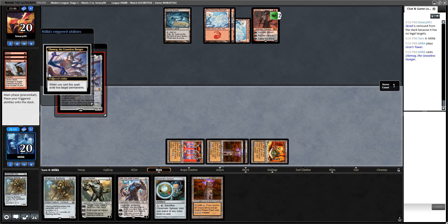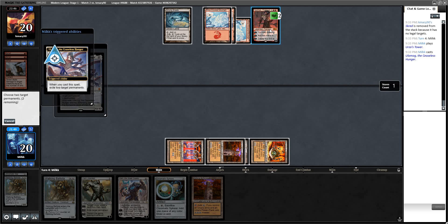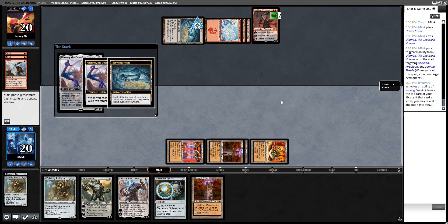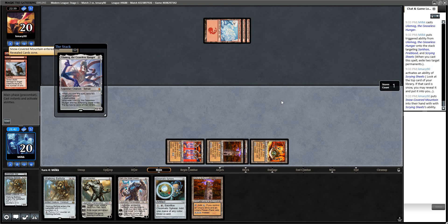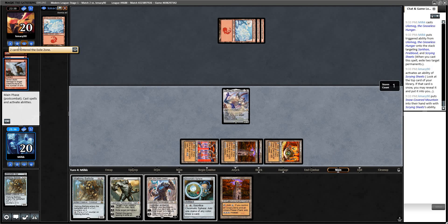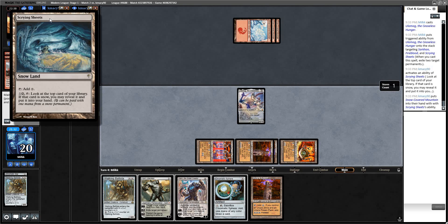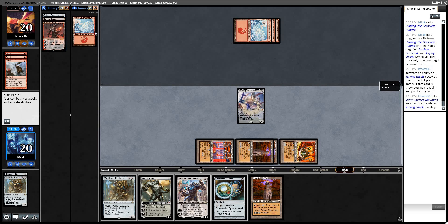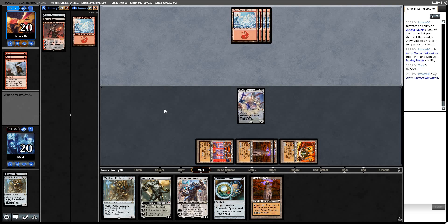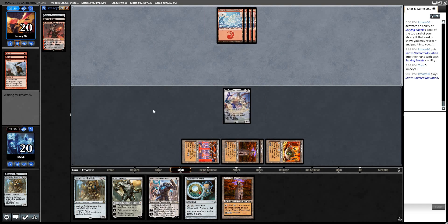Just exile a couple things. Still think it was better to shoot the Sarkhan there even though we were planning to cast Ulamog. He revealed Mountain — Scrying Sheets lets you look at the top card, and if it's snow you put it in hand. I assume he's dead. I'm going to bring in the Nature's Claims — that's probably it.